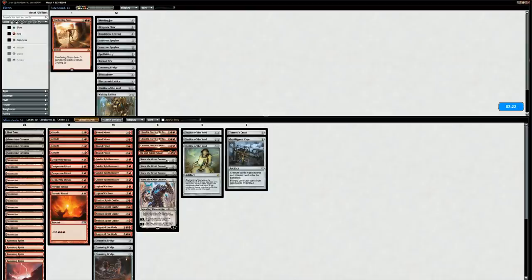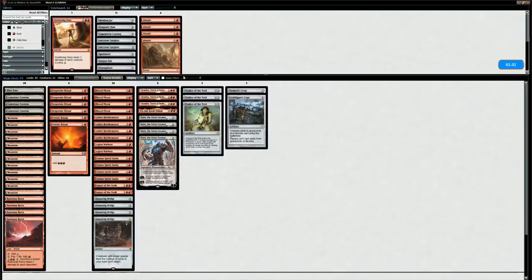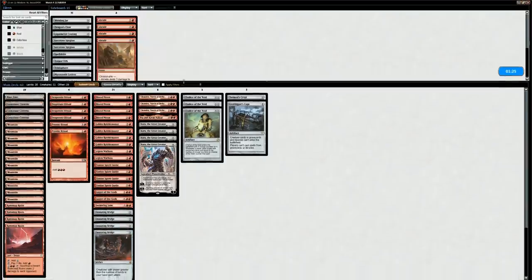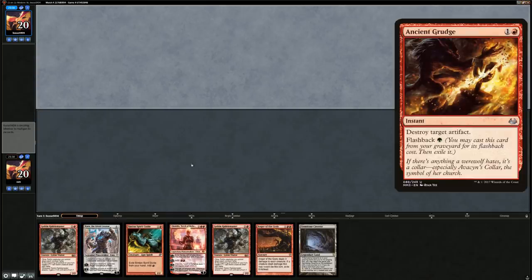Maybe another Ensnaring Bridge in the main — it doesn't help against the Conflagrate kill but helps against the creature part of their deck. This is where we wish Sweltering Suns was another Anger of the Gods. I think I will bring in the graveyard hate cards. We should split the difference and have one in the sideboard and one in the main deck so we can still search one up with Karn if we don't draw it naturally, but we want them in the main since Dredge can be pretty explosive. Abrade is pretty bad here, so maybe Sweltering Suns is still better.